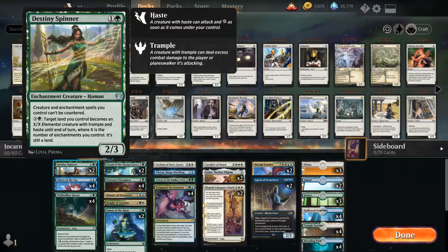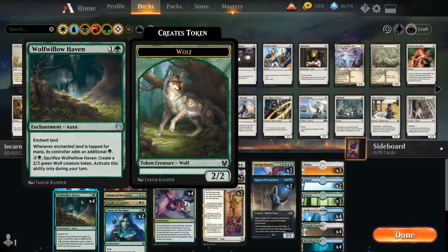At two mana we have two copies of Destiny Spinner — a 2/3 enchantment creature that says creature and enchantment spells we control can't be countered, great against blue decks. It also has an activated ability: for four mana turn a land we control into an X/X elemental with trample and haste until end of turn, where X is the number of enchantments we control. It can be a nice finisher when we have lots of omens and Wolf of Pawprint Haven in play.